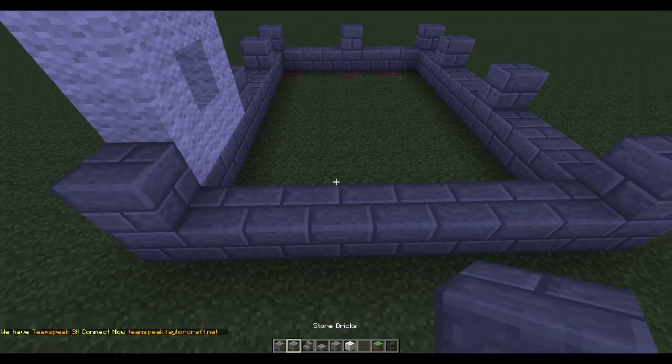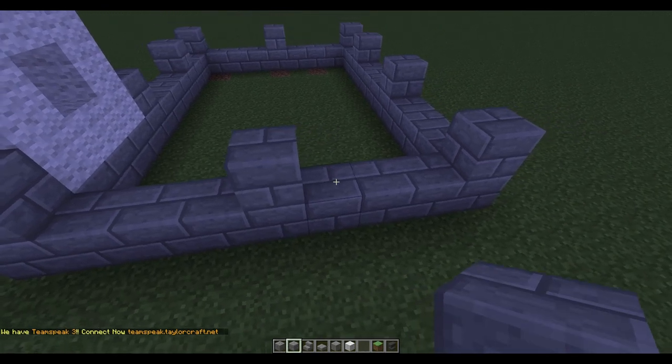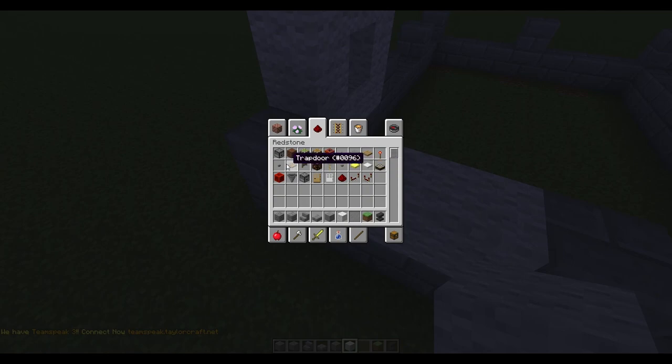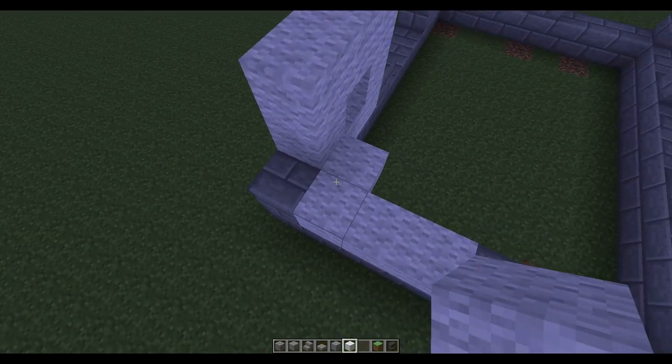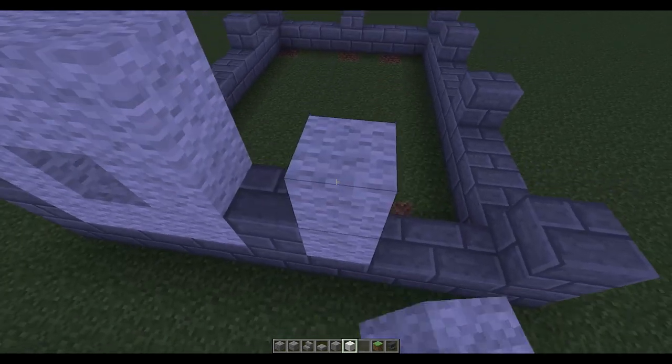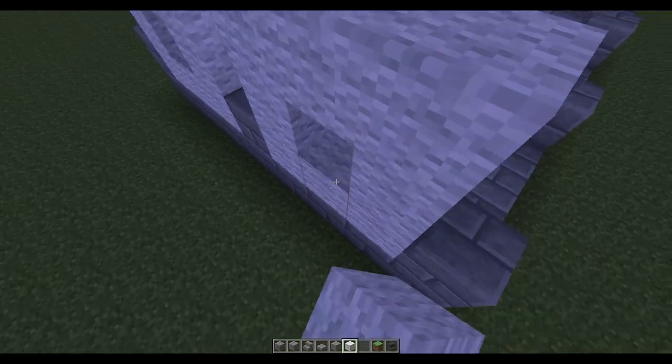If you want a more simple house, I'd recommend doing it in the middle and then putting some trapdoors around the windows or something. So basically you just want to go round and fill in all these windows.